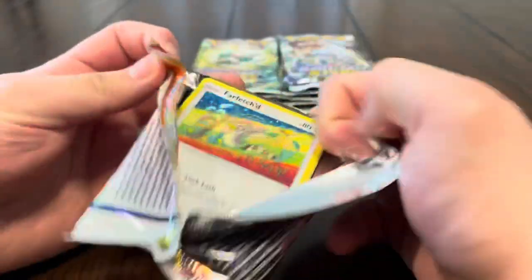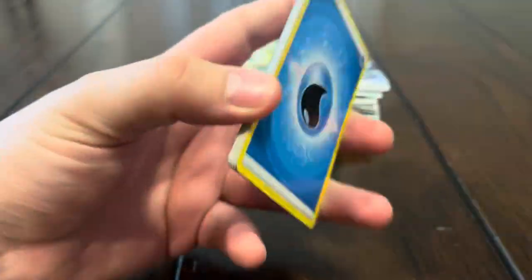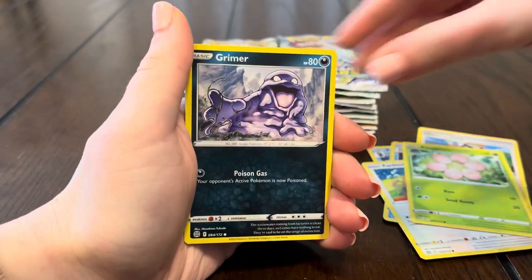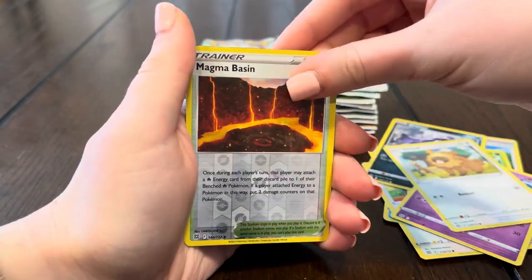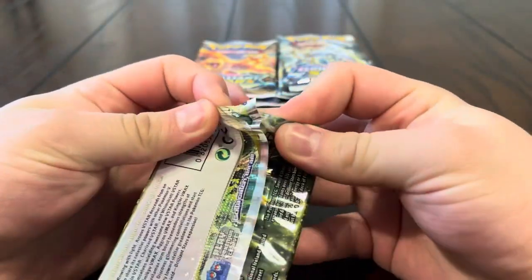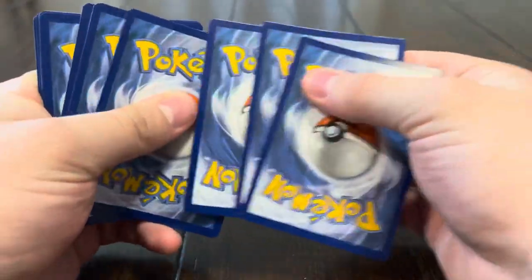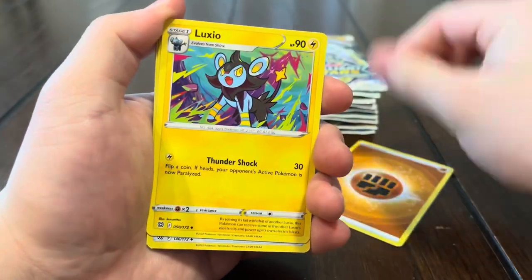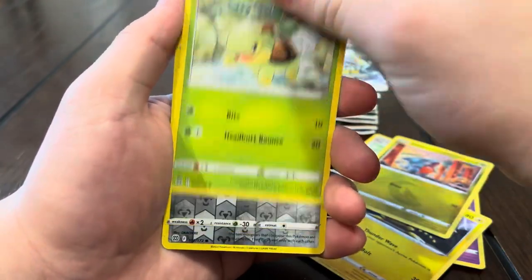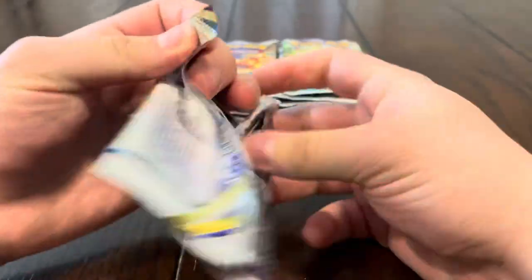We have the Arceus V-Star, the gold Zapdos, and three V's — no full arts still. Can we get one? Can we get the Honchkrow print? Piplup, Bruxish, Frisk, Farfetch'd, Exeggcute, Grimer, Clefairy, Badeep, Magmar — oh, another V! We're killing it with the V's right now but we need to pick up with the full arts. We still need the Raichu and the Honchkrow full arts. Fighting energy, Luxio, Pot Helmet, Sigilyph, Gibble, Turtwig, Klang, and a Breloom.